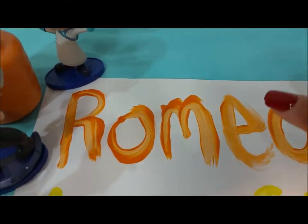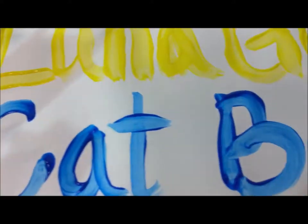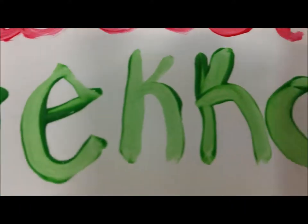Let's go through the names real quick. We have an orange Romeo, a yellow Luna Girl, a blue Catboy, a red Owlette, and a green Gecko.